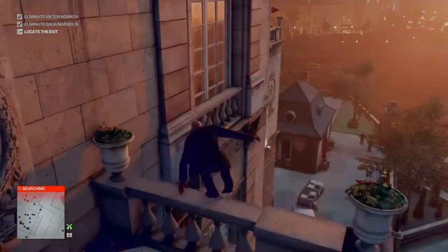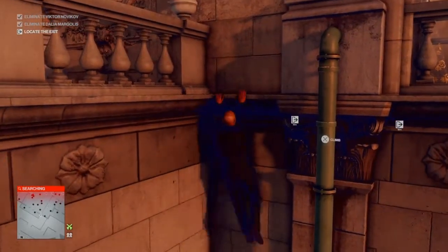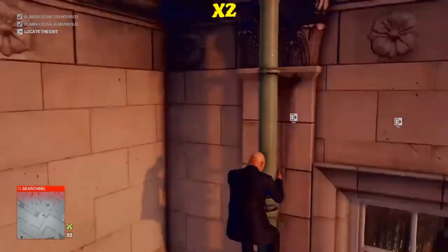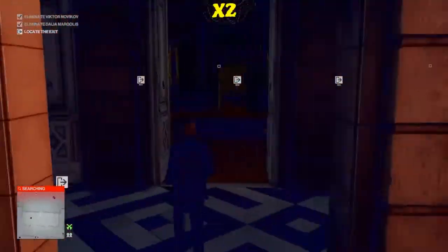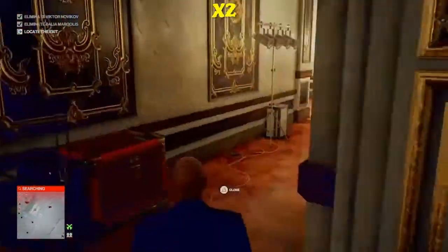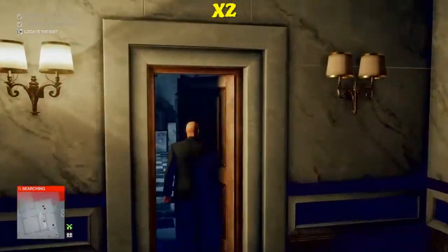With Dahlia now taken care of, all that's left is to escape. We're going to vault over the end of the balcony and down the drainpipe to the ground floor, make our way into the building and down the kitchen stairs, and out through the wine cellar exit.